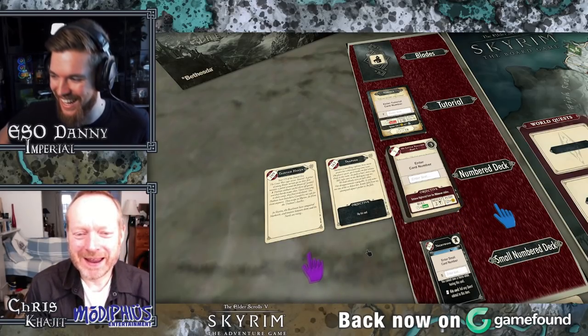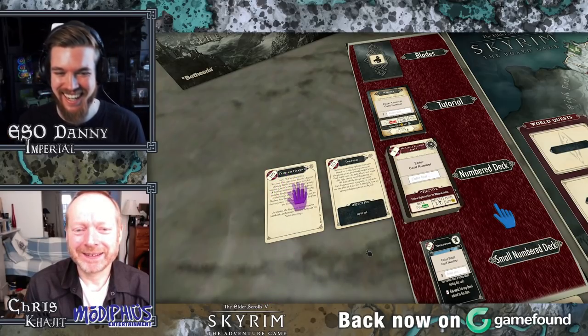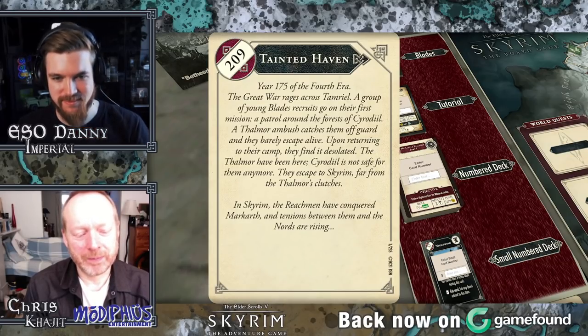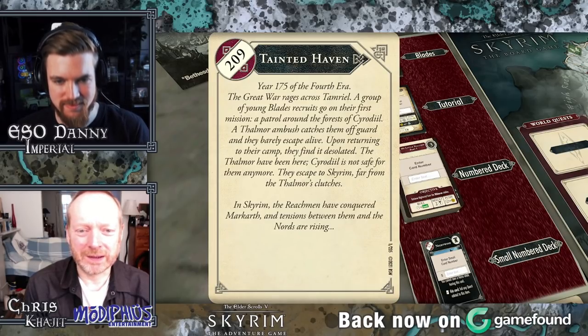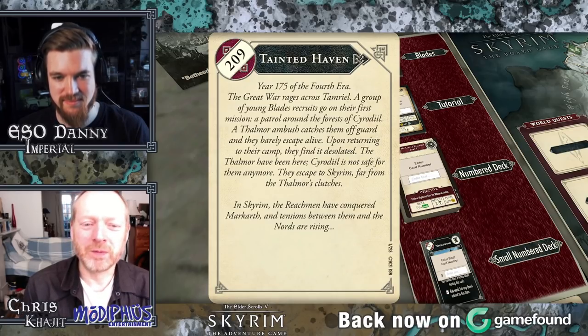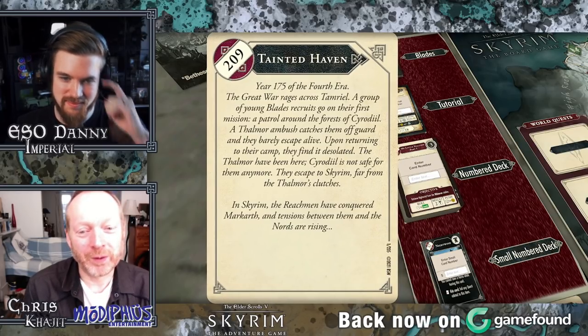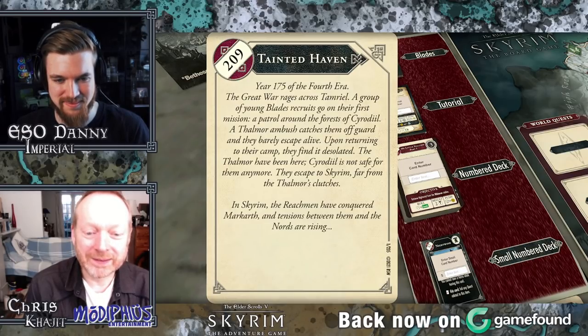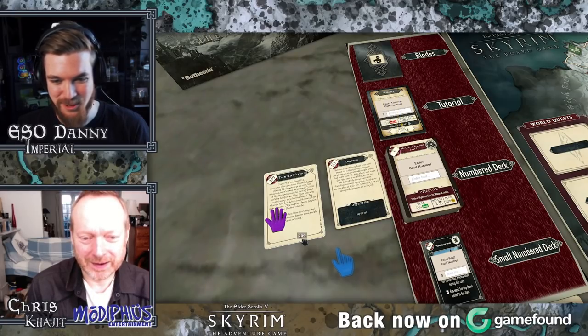Hopefully we won't fail any quests and have repercussions. Let's have a look at card 209, 'Tainted Haven' — this is our first chapter. It's year 175 of the Fourth Era. The Great War rages across Tamriel. A group of young Blade recruits go on their first mission, a patrol around the forests of Cyrodiil. A Thalmor ambush catches them off guard, and they barely escape alive. Upon returning to their camp, they find it desolated — the Thalmor have been here. Cyrodiil is not safe for them anymore. They escape to Skyrim, far from the Thalmor's clutches. In Skyrim, the Reachmen have conquered Markarth, and tensions between them and the Nords are rising. Already very accurate to the lore.